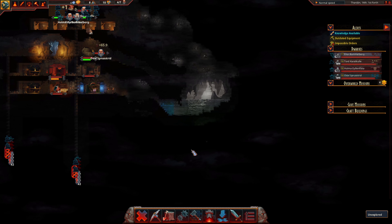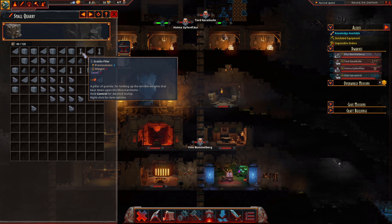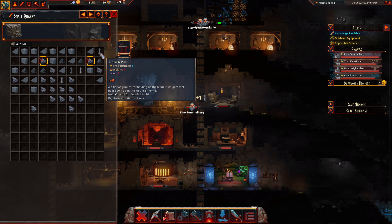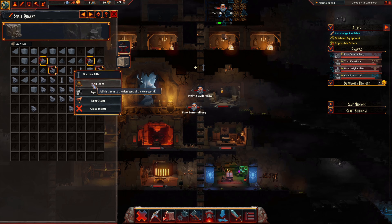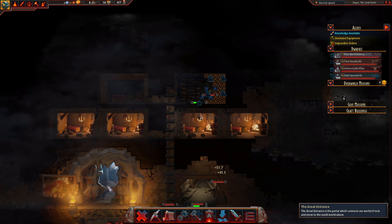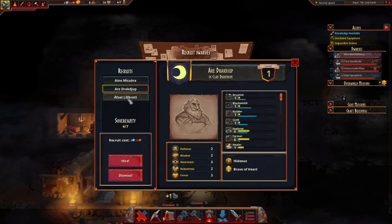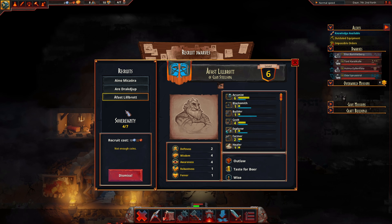Also getting a few more dwellings set up, because I do want to get more dwarves. One thing I want to do — we're going to start selling off some of these pillars, because they're a really good bang for your buck. Let's take a look — how much are dwarves? Oh wow, you're really inexpensive. Not enough coins for this guy.